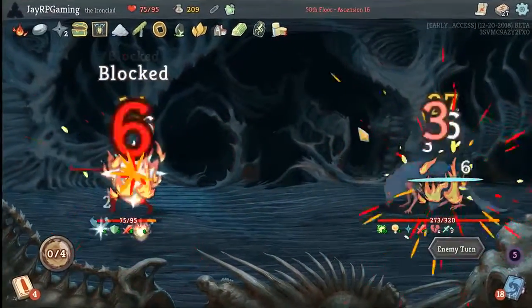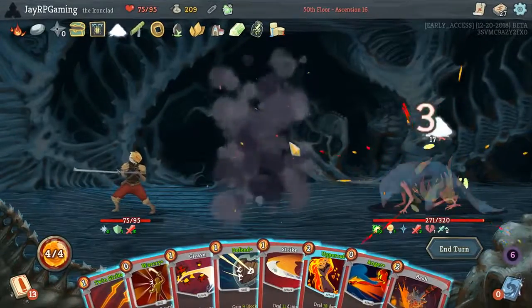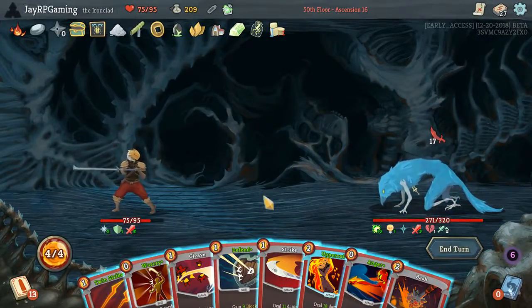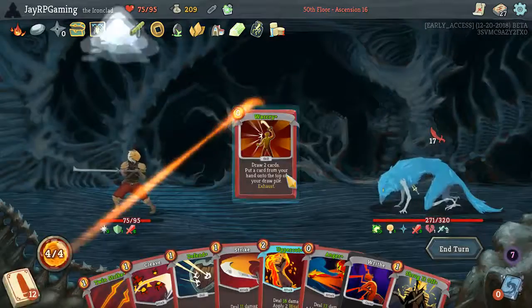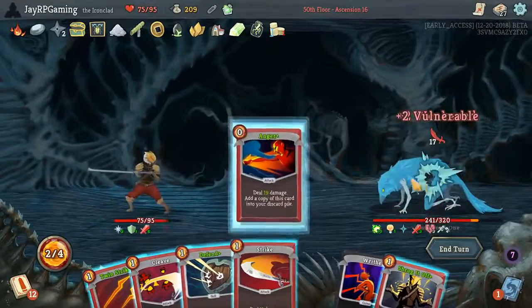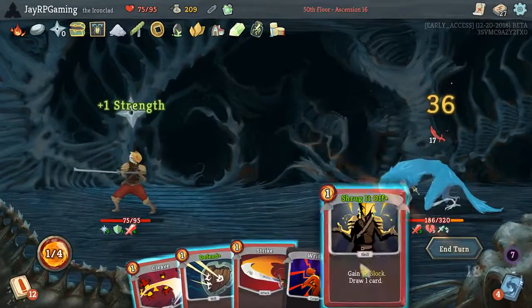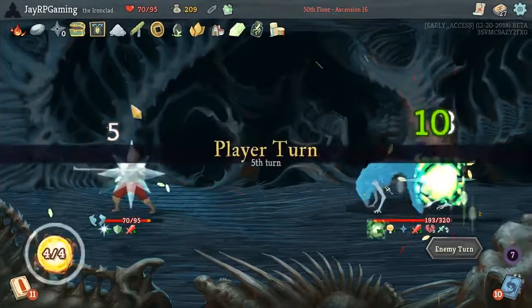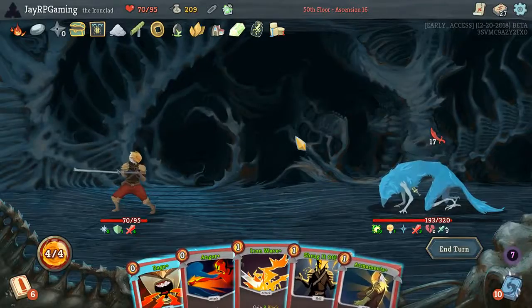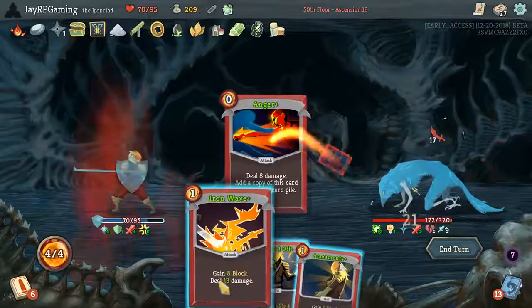We took quite a bit of damage there but so did the Awakened One. Warcry — not exactly what I wanted. I'm going to Warcry again. Let's get rid of the Bash. I think you still Uppercut, you definitely Anger — Twin Strikes is your highest DPS here, and then we want some form of defense. Metallicize, as you can tell, would have been definitely helpful — it would have kept us alive longer and definitely given us more HP. Something to keep in mind.